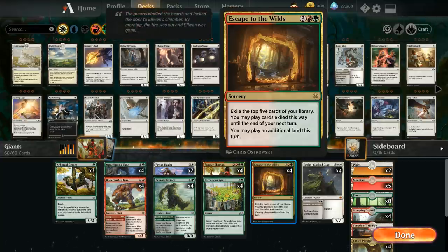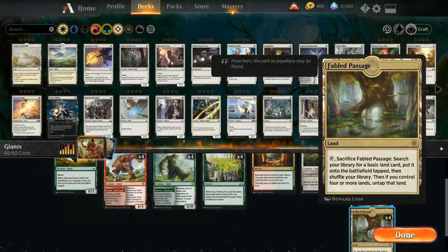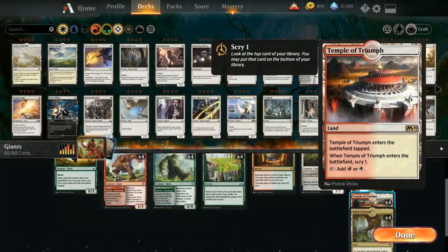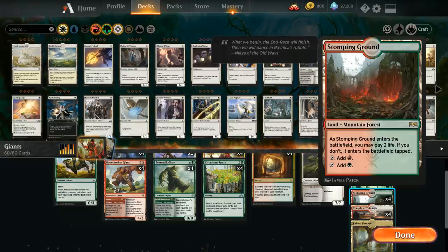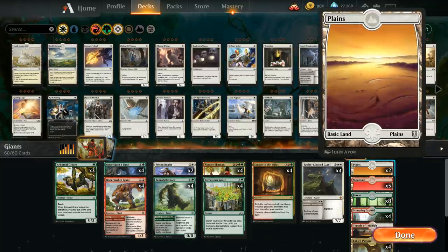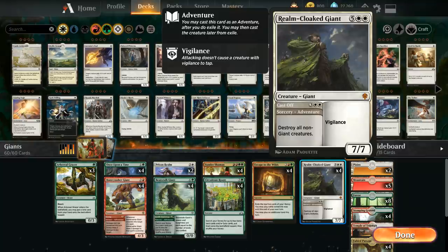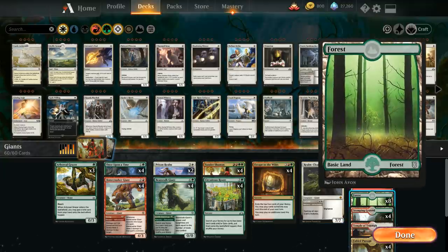Looking at our mana base, we've got 15 basic lands to search up between the Root and Beanstalk Giant, and our four copies of Fabled Passage. The only other dual lands are four Temple of Triumph — we're usually not doing much in early turns, so having a temple to scry one and set up draw steps is nice — and four copies of Stomping Ground. At the core we're a red-green deck with just a little white, so we only have two basic Plains since Sunder Shaman doesn't work well with basic Plains, but we still need them to cast the Adventure from Realmcloak Giant. Five mountains and eight forests round out the deck.